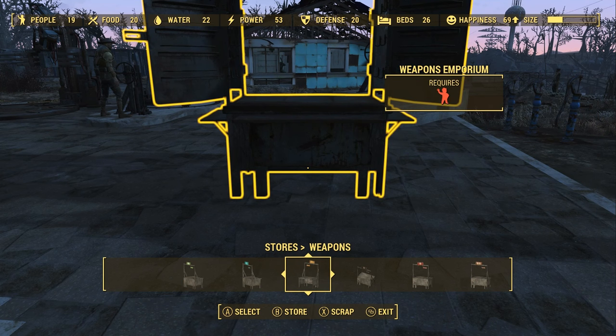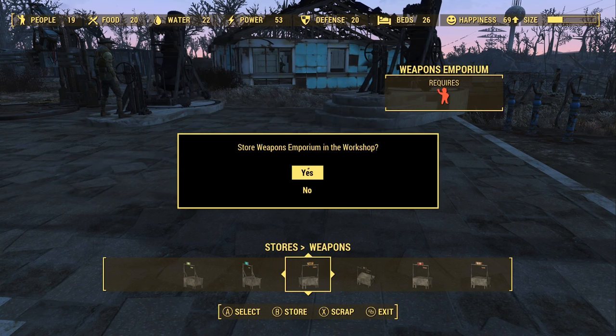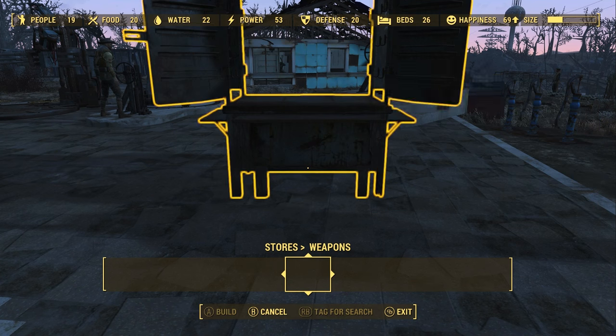And you can place it down again, and you get the 1,500 coins back from scrapping it. As you can see there, I just did it again, and I'm placing it down. As you can see, it was still in my inventory, and I'm going to do it again. I'll do this repeatedly so you guys can see the message and see what it looks like.